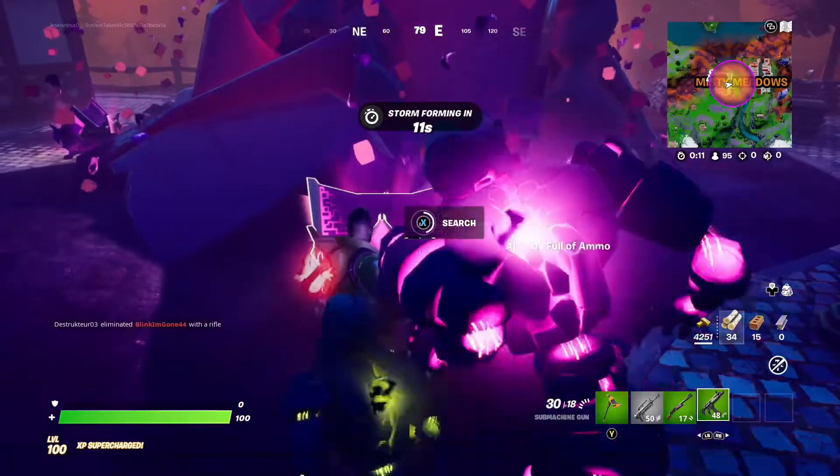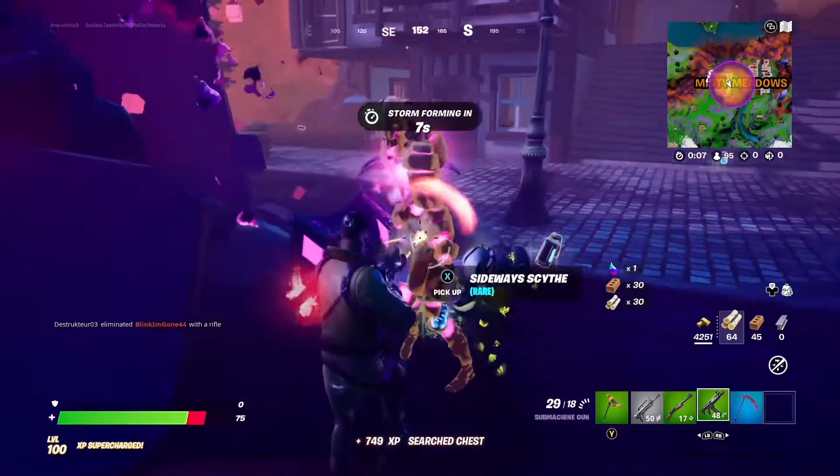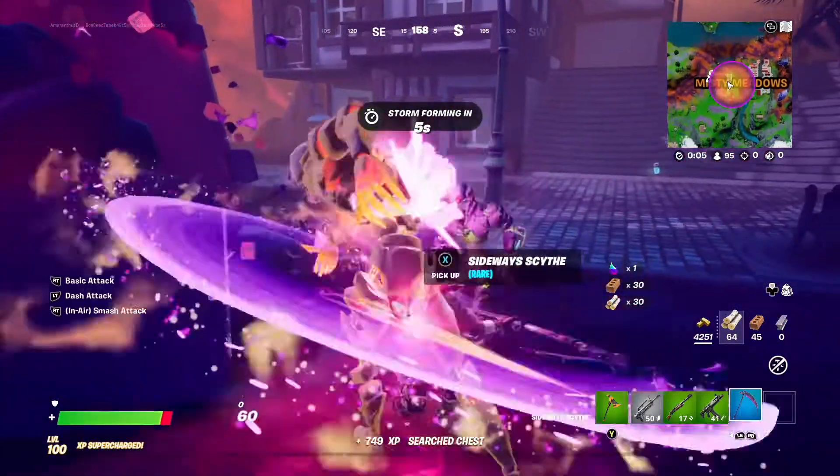So there's the central rock, there's the chest — hopefully there'll be a sideways scythe in it. Yes there is, so I'm going to pick one up and take that off to an anomaly.